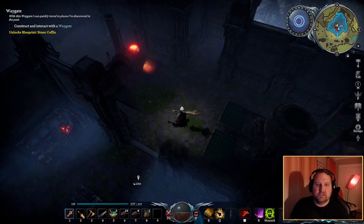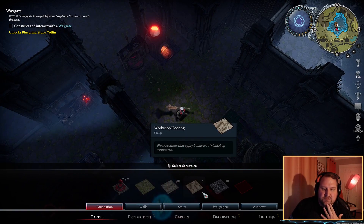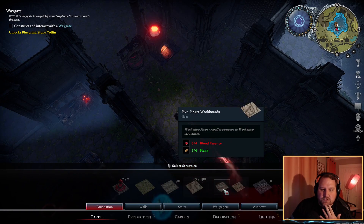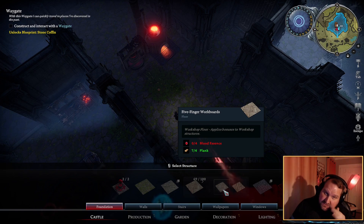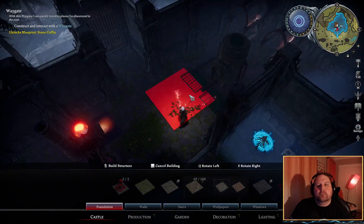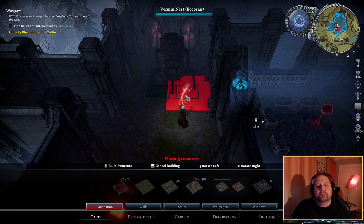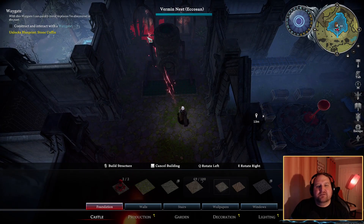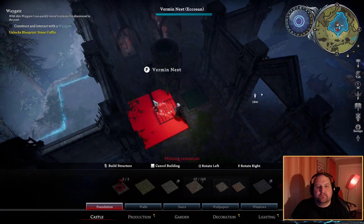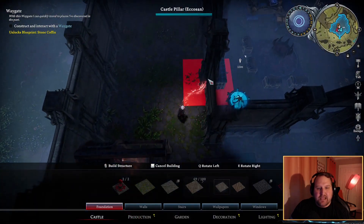Okay, so what else is next? The floors. In order to make the fancy floors, we need blood essences and planks, which we're getting planks now. I kind of like that for the wood cutting area. Does that give us enough room to get by?